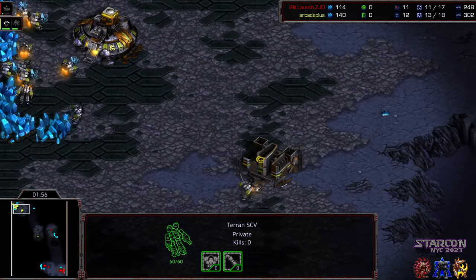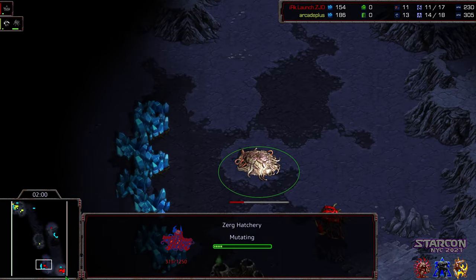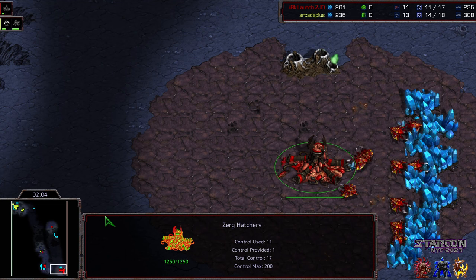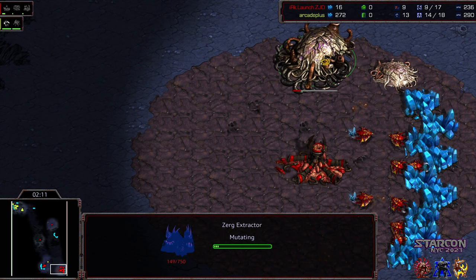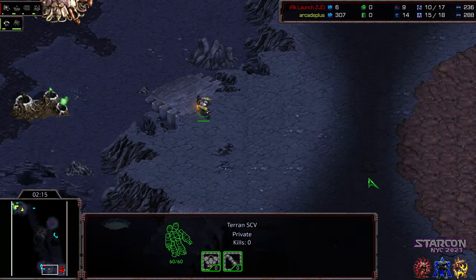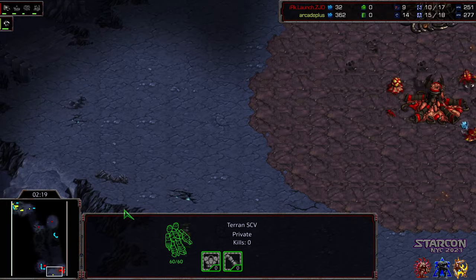RK+ is going ahead and moving out with a scout, already got that barracks constructing. It looks like Launch went hatchery first opener, on the opposite side from RK+. Trying to keep an eye on his gas timing — going for a pool before gas, getting the gas about 2:08, a little half second later. It's not a huge deal, but it can slow down the Mutalisk a smidge.